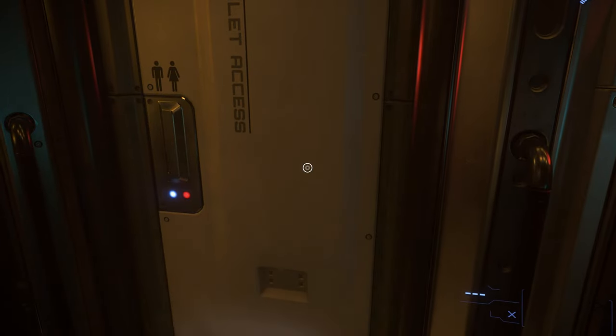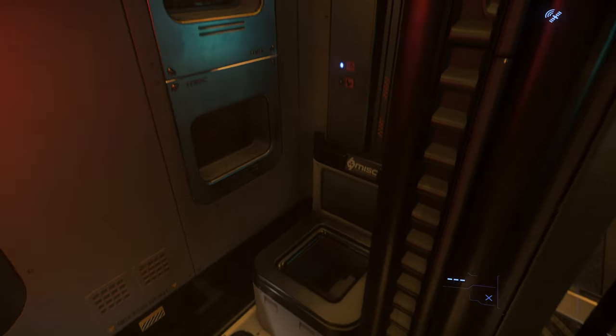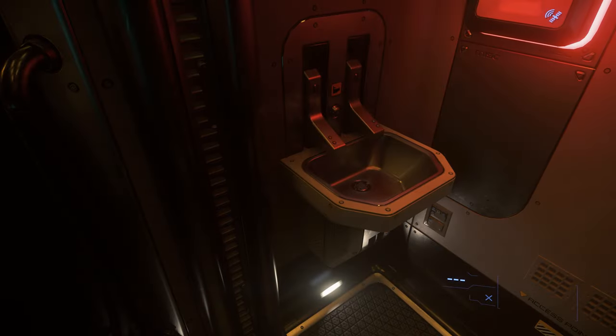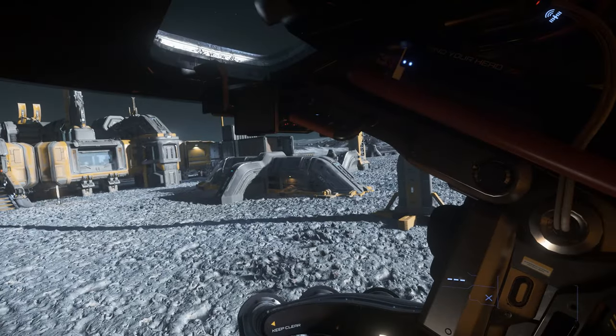On the right or starboard side, there's a door which takes you into a shower and toilet. And finally, at the front of the ship, is the pilot's canopy.